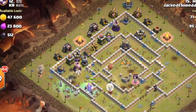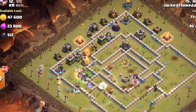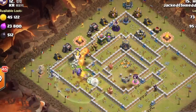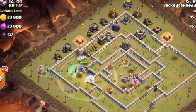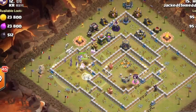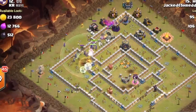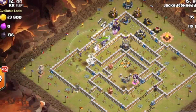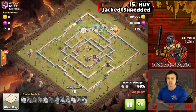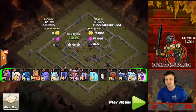Plenty of witches — those healers on top of them are an essential part of this attack, ensuring they stay alive and aren't getting hit by air defenses. Great job here Hoi, repping Jacked and Shredded. The composition sits in front of you — if you want to take a screenshot and try this attack out yourself, moving on to the next attack.